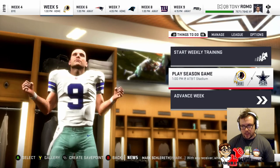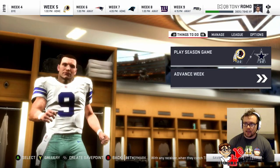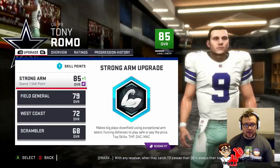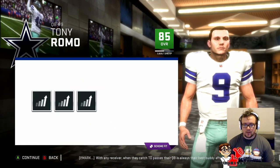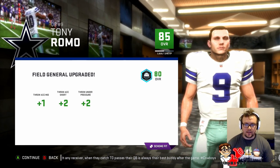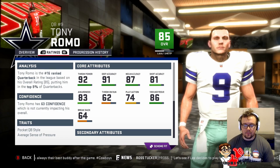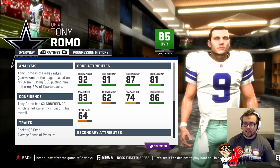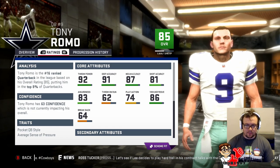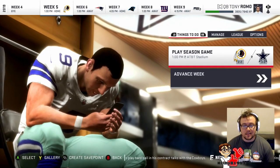Week five and we do have the Redskins again. We're going to sim training and upgrade our player — he has an upgrade after that training session, which means we can go up another skill point. Gone for Field General again, so his accuracy on mid has gone up. Looking at the ratings, we're finally looking more like an NFL quarterback — good deep, good medium, and better short. Let's get into our second game against the Washington Redskins.